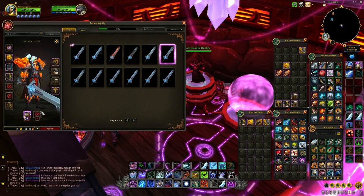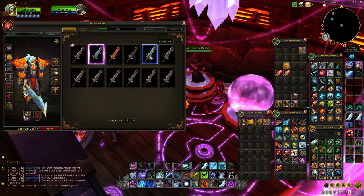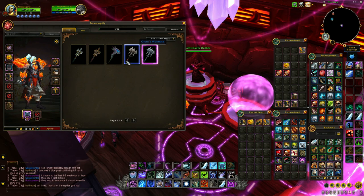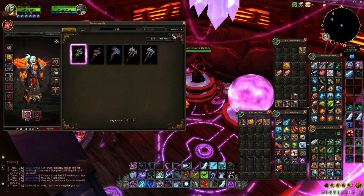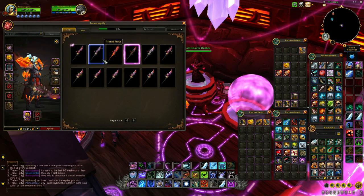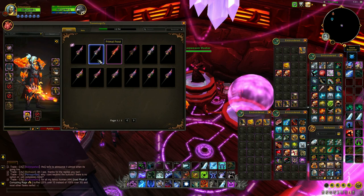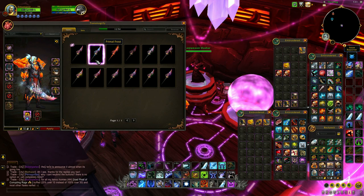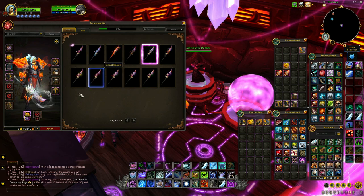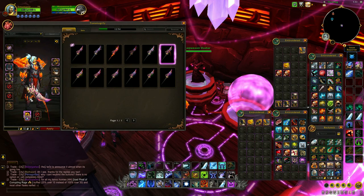So these are the new enchants. Honestly, I love this one. The frost one looks good, the air one looks pretty good as well. Let's see how it looks on other weapons. I still think this looks much more cool — look at that, the fire one burning. This is the frost one combined with a tiny fire. Air one and the primal mastery one. These look pretty cool.